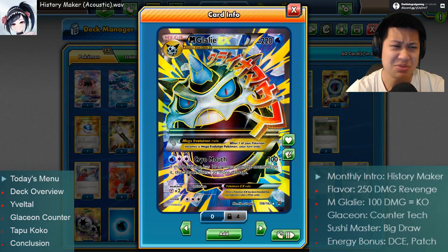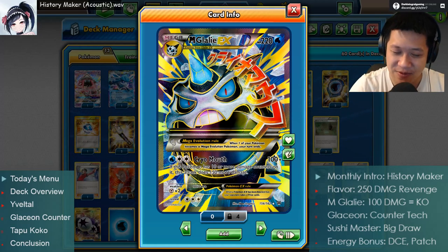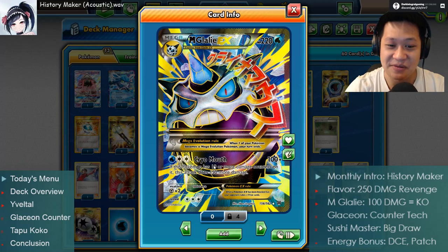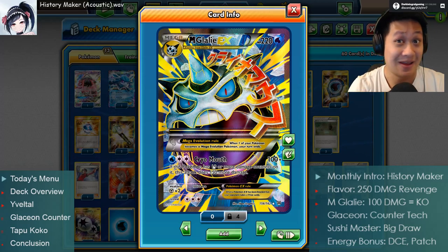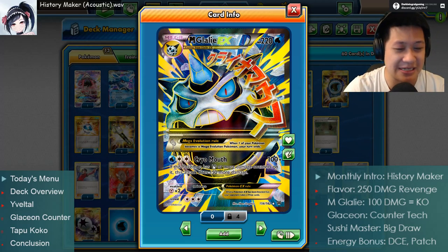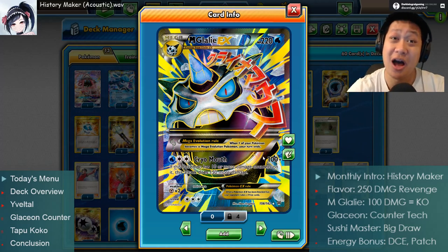100 base damage — that's not that much, so there's a text we need to worry about. Mega Glalie has trained himself to hold back his temper. His tolerance level is 100 — you can poke him all you like, but don't go past that. 10 damage counters is 100 damage. If you do somehow poke him that much and he doesn't heed the warning, he will get angry. His power will go through the roof — no more tolerance. He will one-shot anything in the active, getting a 150 damage bonus: 150 plus 100 is 250.